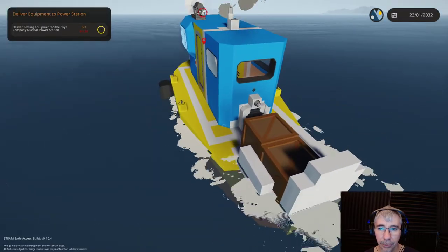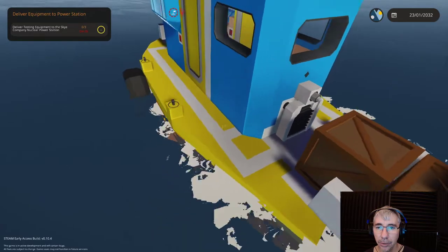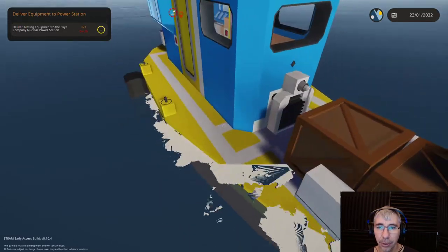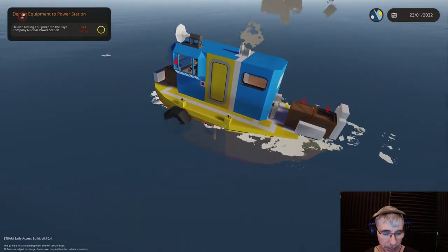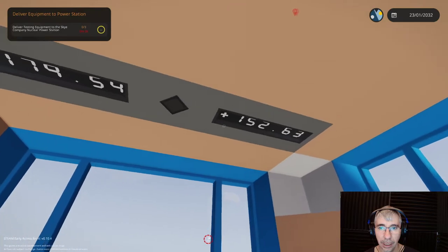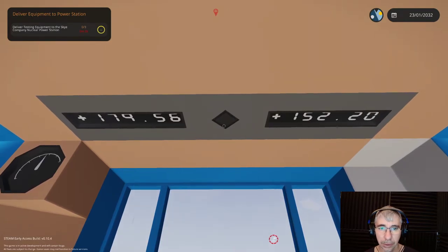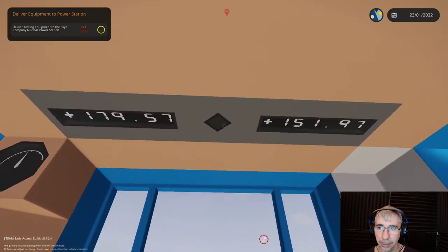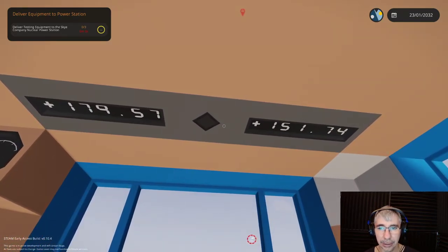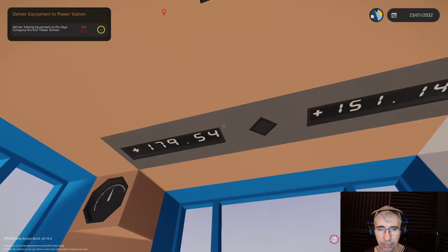Here at the rear you can see a connector — this connector is to refuel, so I can refuel my tanks with that. I also have two dials here showing fuel consumption: this is the right tank and this is the left tank. It seems to take fuel from one tank at a time, though it also appears to consume from the other. I'm not entirely sure how it balances between them.